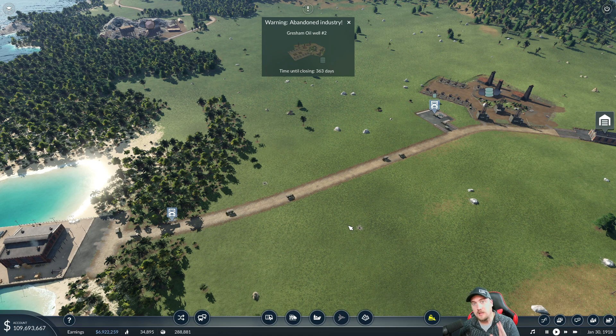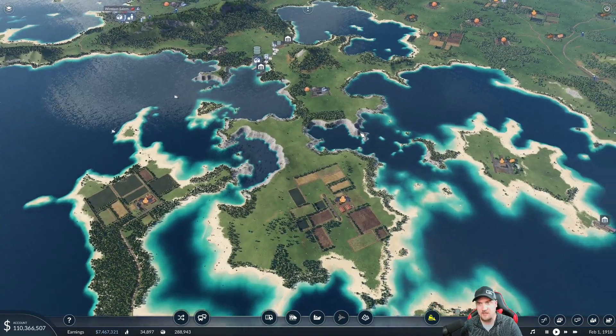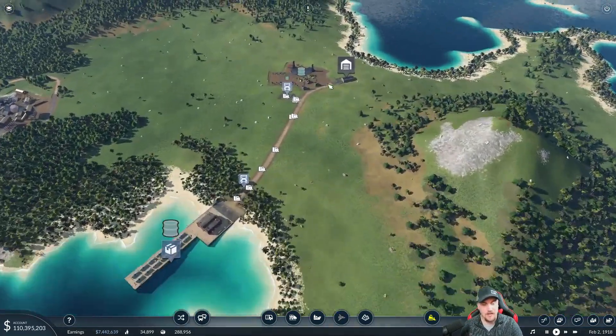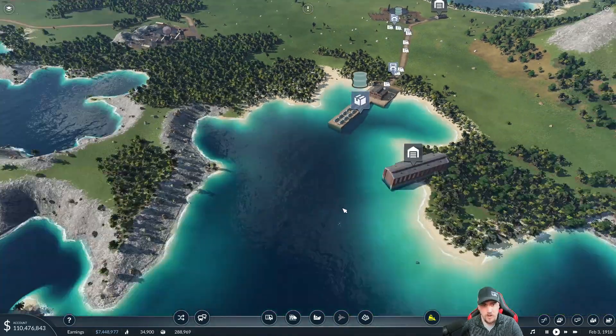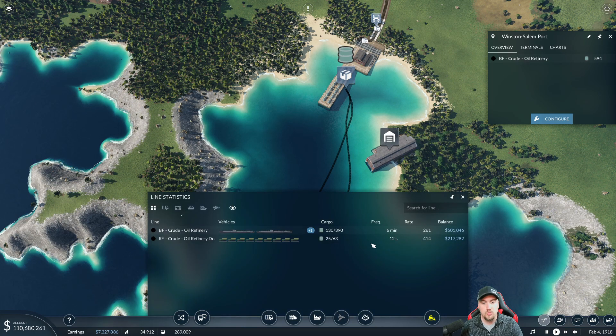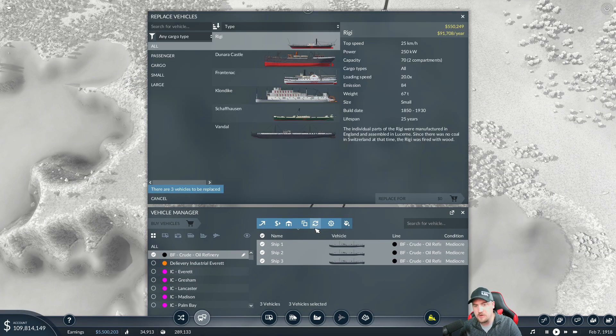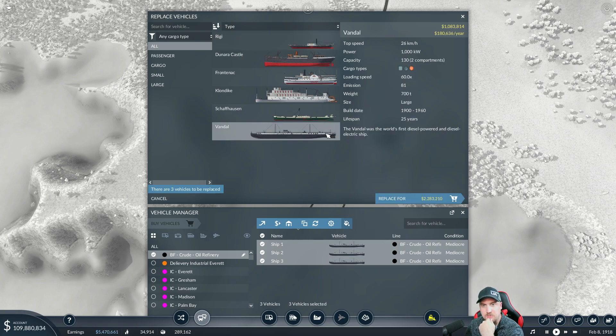If I lost you, don't worry — I'll explain it as we go through a live example. I want to work roughly clockwise, south to north. Right now at the dock, it's probably way overloaded. We can transport a rate of 400 but are currently only at 261, so we want to get this up to 400. Managing vehicles here, we have three ships — we have the Vandal at 26 kilometers, capacity 130. Let me see if I can get something better.